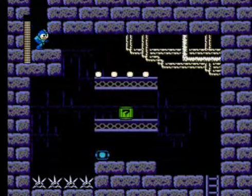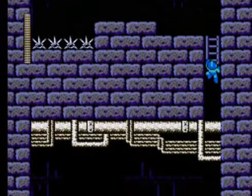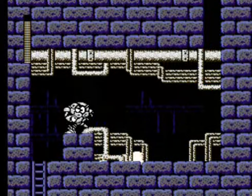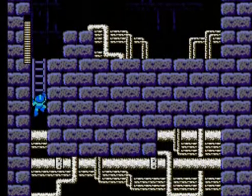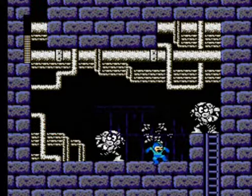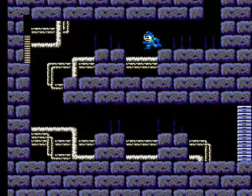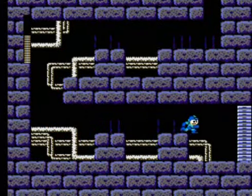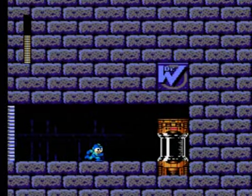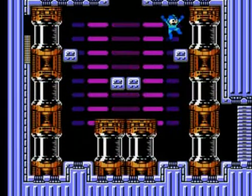Wily Stage 4 has this guy who throws trash at us — always fun to deal with. Breaking open a hidden mystery box and getting through. I refer to him as Guts Man because he throws giant trash piles in a very similar manner. Since Wily loves Guts Man, it's no wonder they'd use Guts Man-like things here. Working over to the giant pod — it's time for the famous Mega Man boss rush.